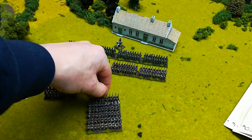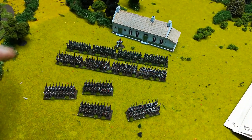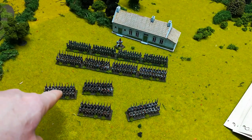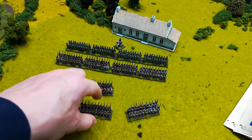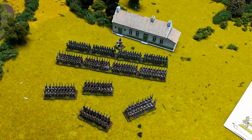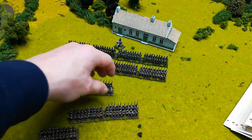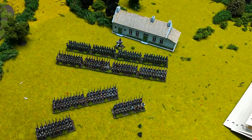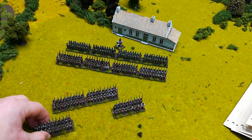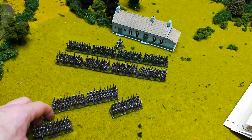Other formations include skirmish, where bases are one inch apart, allowing 360-degree shooting ability. You may also be able to choose which base is the leader for measuring purposes. Then there is mixed order — two joined bases and two skirmishing bases — which gives benefits of both, though not quite as good as pure line infantry or pure skirmish. It does a bit of everything.